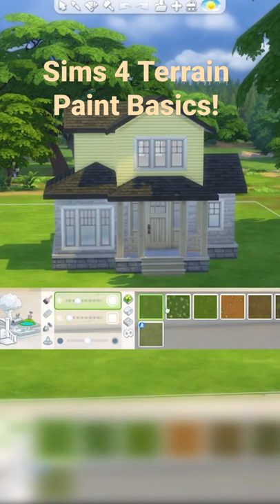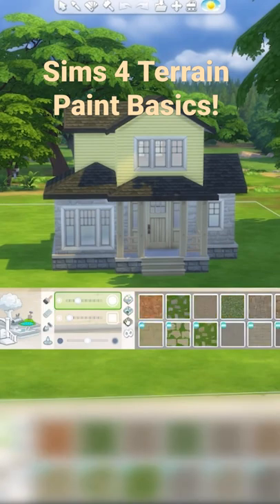This is your terrain paint menu and you've got a bunch of different grasses, stones, and soils.